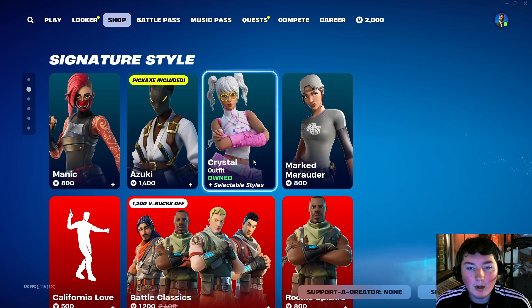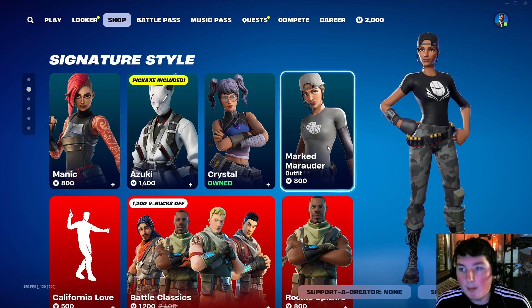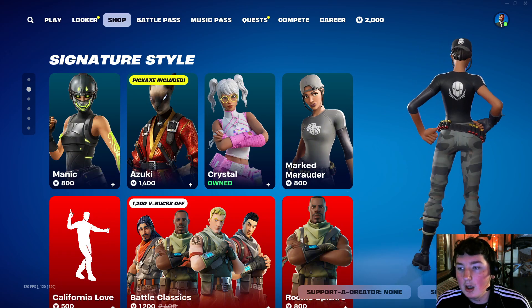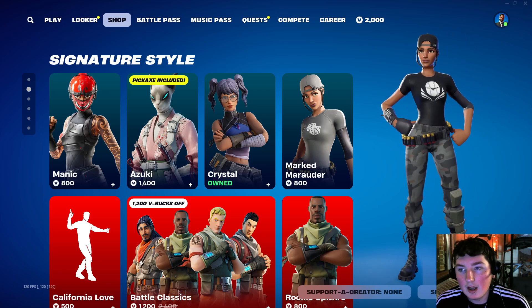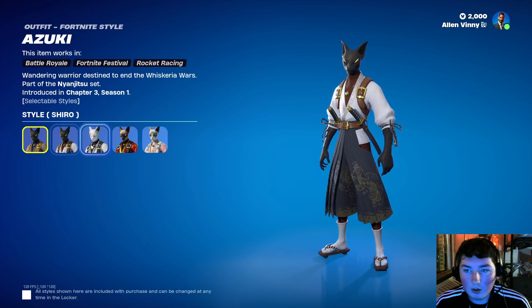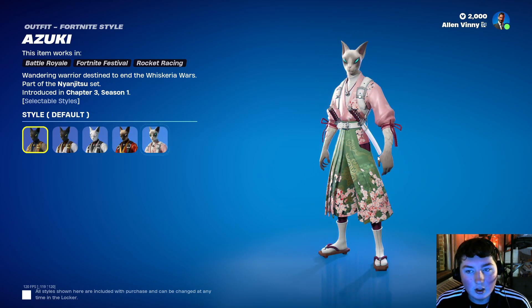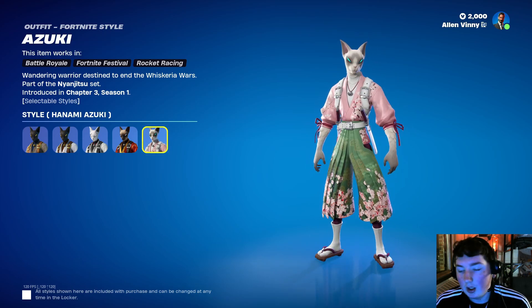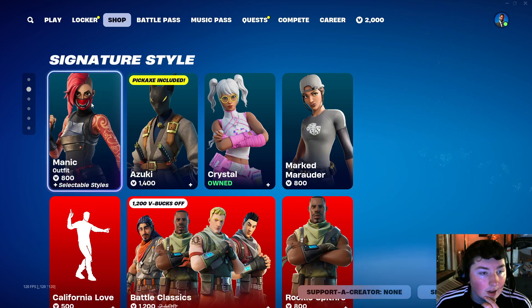So this is all new. I already own the Crystal skin. Marked Marauder is back — really interesting. You get this design on the back, the shirt and the hat — that's a really solid skin. Azuki — wow, you get a lot of selectable styles with this skin. This is a really cool skin, genuinely. I actually really like this style. For 1400 V-Bucks, that's really solid.